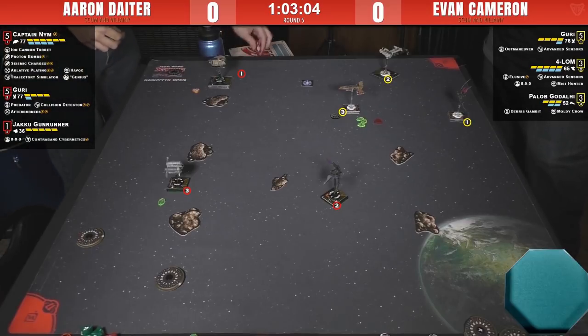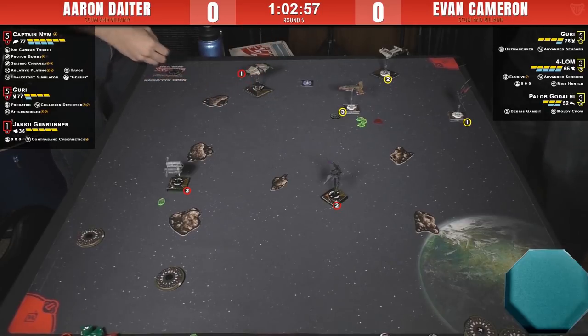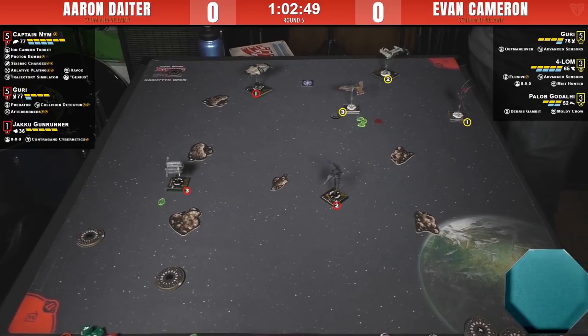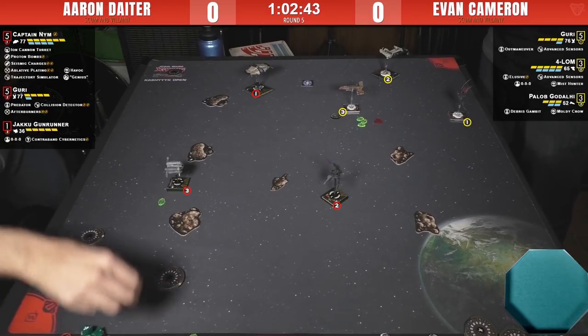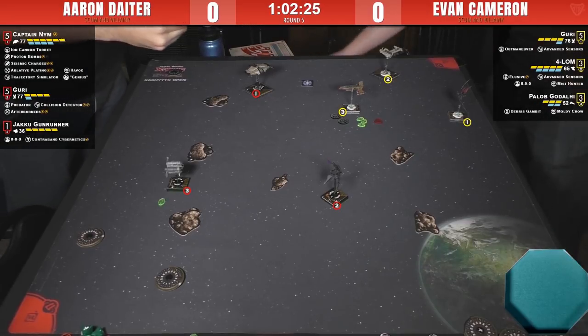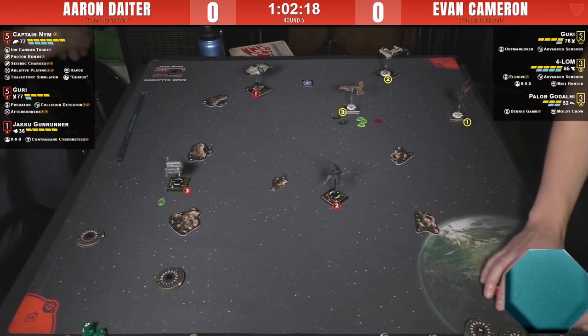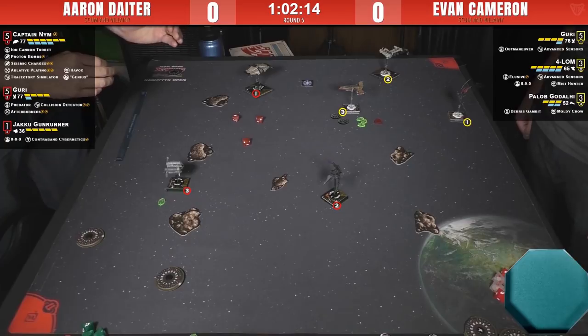Almost every ship has access to some sort of soft, specific-case PTL now — at least the ships that you'd normally have taken PTL on anyway: Star Vipers, Interceptors, A-Wings, TIE Advanced Prototypes, TIE Advanced X1s. Aaron uses Advanced Sensors to barrel roll to the right and then do a one hard, which would work. It looks like Aaron is taking his first Ion Cannon Turret shot. A first shot with no hits — just focus and no evades.